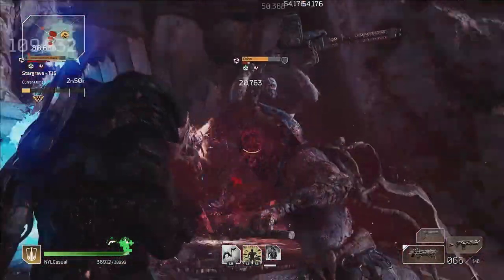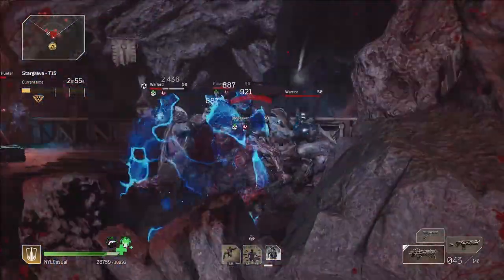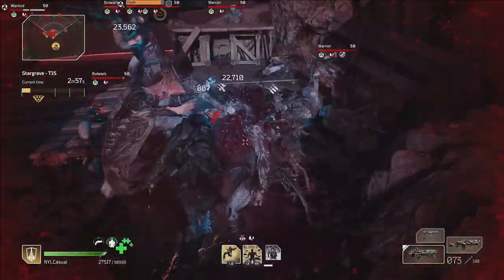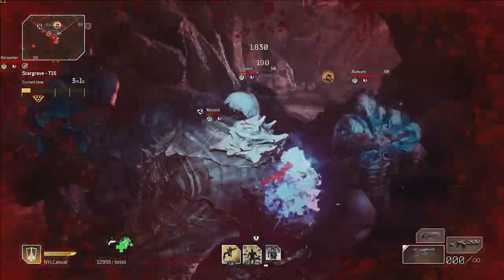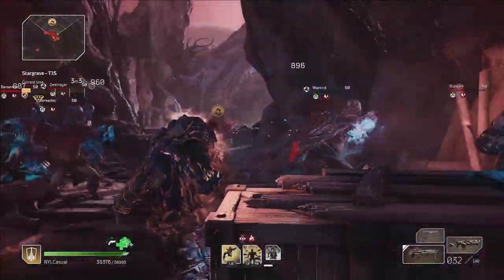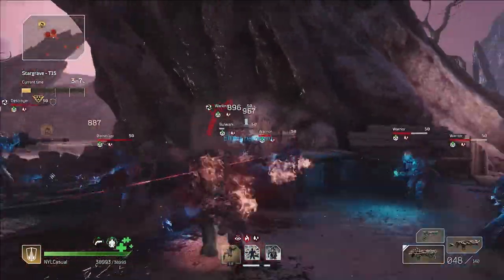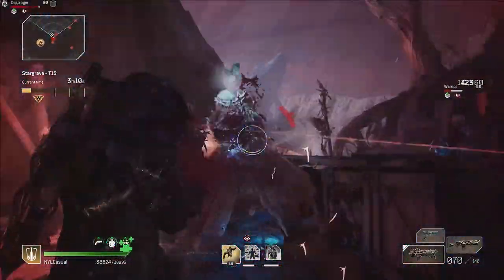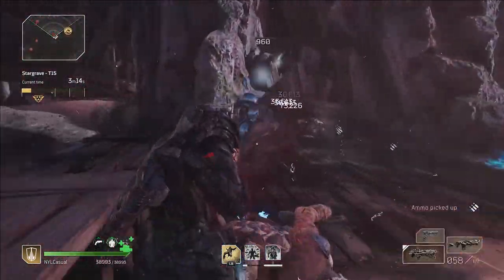This build really excels where there are groups of enemies you can lay into — Archways and Scorch Land CT15s were very easy with it. Initially I was running it with Gravity Leap, which gave me great maneuverability around the map, but I found that using Endless Mass to pull enemies to one spot was just so much better. This build is a lot of fun to play and I'm using it as my main for Devastator going forward. Until next time — Casual out.